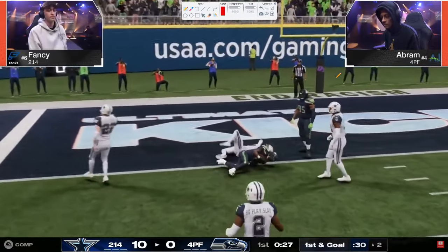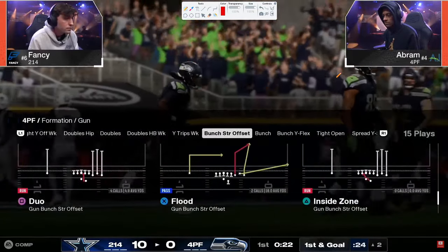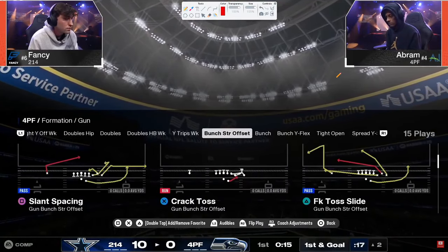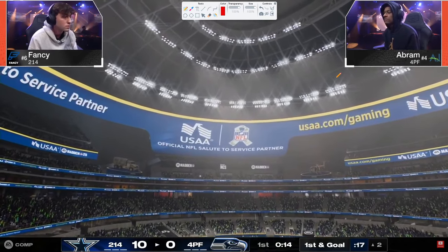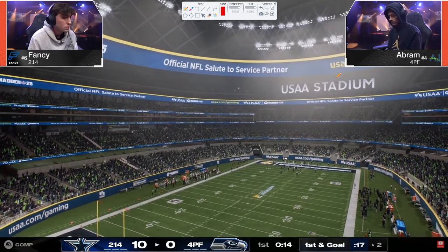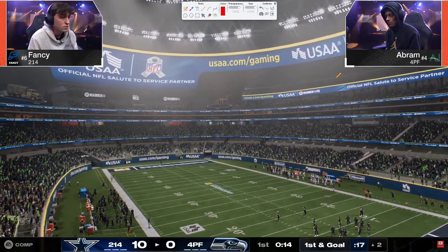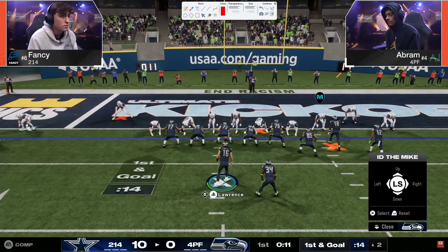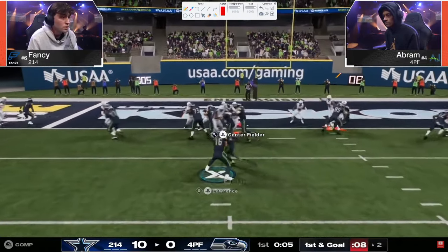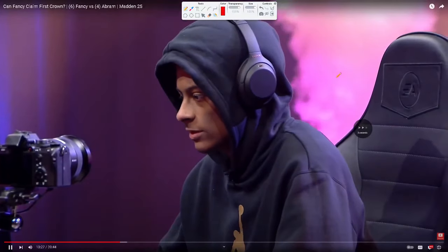There's the free safety zone blitz — even though Fancy is doing a lot of stuff to stop seam streaks, he is still susceptible to them, that's just how good seam streaks are. With mid blitz the challenge is it's really hard to defend the seams because of where you have to user within the defense. That's where Dollar comes in. Situationally in the red zone, Fancy decides to jump into mid blitz — not as much field to cover so mid blitz might be a little better in a pinch.